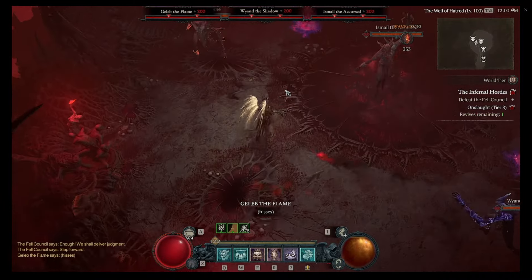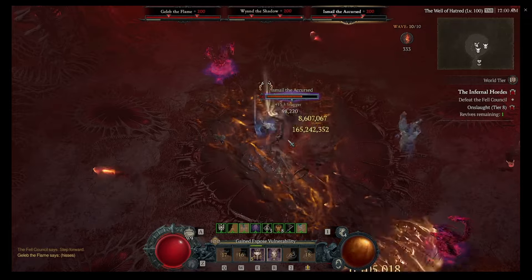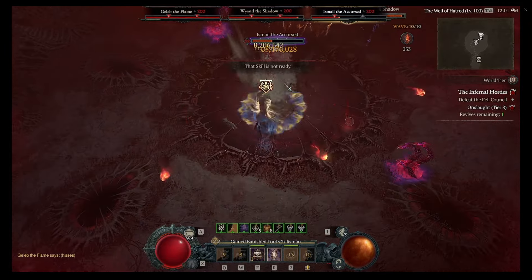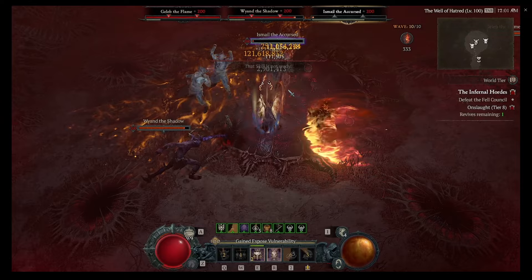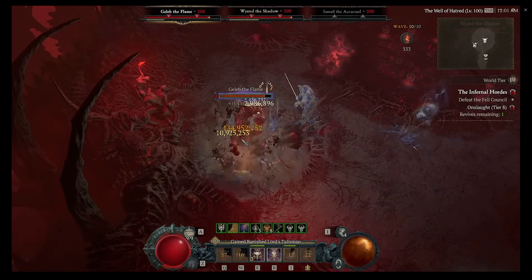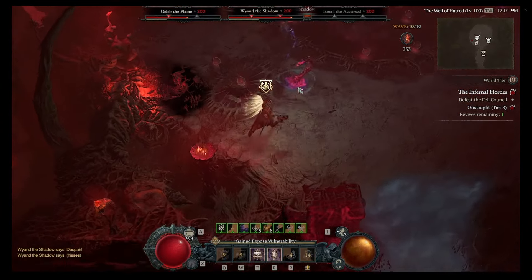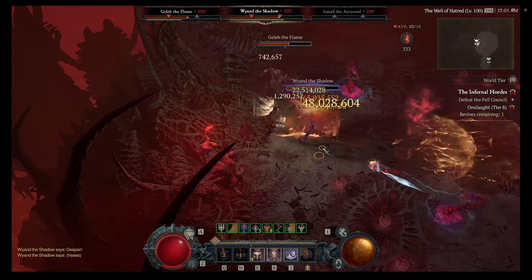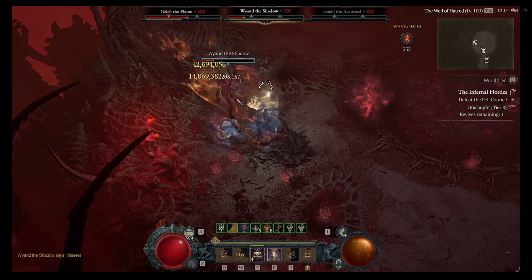This is what the Tier 8 bossing looks like. If all the bosses stack up together, life is pretty good — if they don't, it's rough and you go one by one. One thing I really like about this build is it makes you a better player. It makes you more aware of positioning because of how small the Death Blow shockwave is. You'll learn how to use walls and boss patterns to your advantage — when bosses jump backwards, you position them into walls.